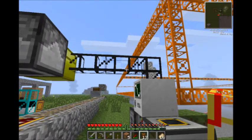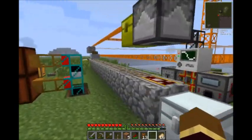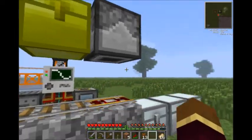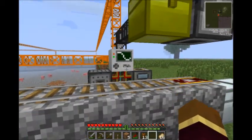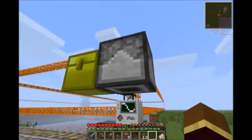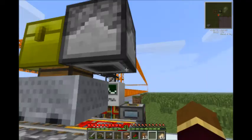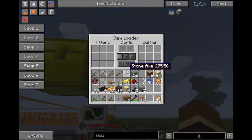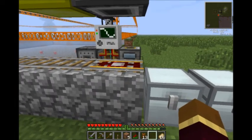Give it some power. A bit of cobble coming through — good. So that's the chest that holds the quarry output. This is a Railcraft Loader that puts it on the cart underneath when it hits the boarding rail.